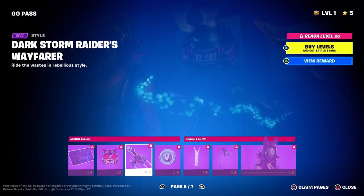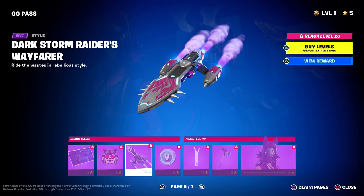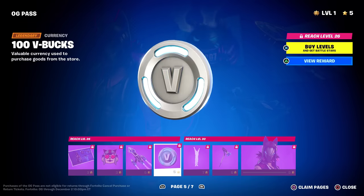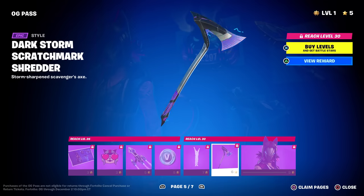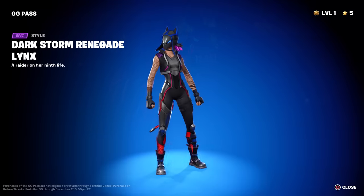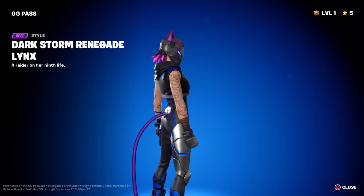Page five has the Dark Storm Renegade Links loading screen. We've got the Renegade's Heart with animated eyes, a Dark Storm glider that changes colors, the Doze Dab emote where she falls asleep mid-dab - 'rest your weary dab,' that's awesome. Then the Scratch Mark Shredder pickaxe animates through several different colors. Love anything that changes colors without being reactive.